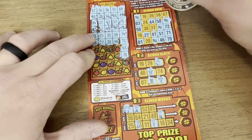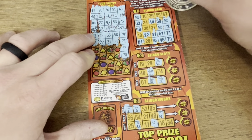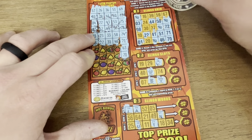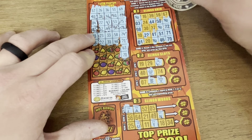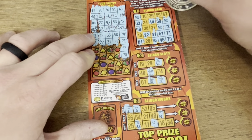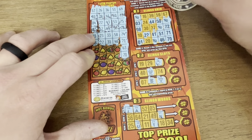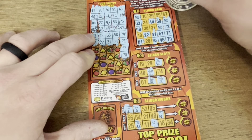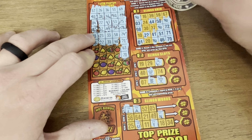Moving on to our Limited — we got two of these, odds of winning are one in about nine. All we're looking for is that money stack symbol and you can either win fifty or a hundred dollars. Come on, stack of cash. Last row — nothing on the first one. I like to play these fast because they're not likely to win, but if you do win it's worth it. Come on, last row — nothing. Can't be surprised when the odds are that terrible.